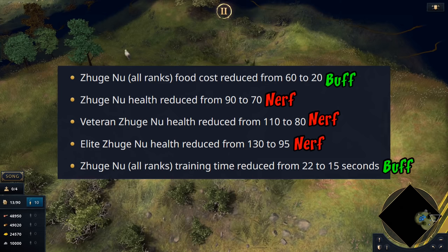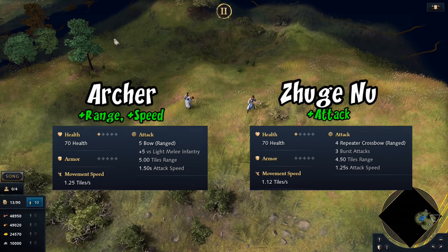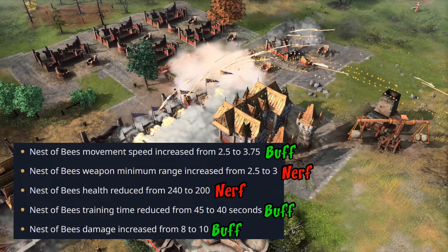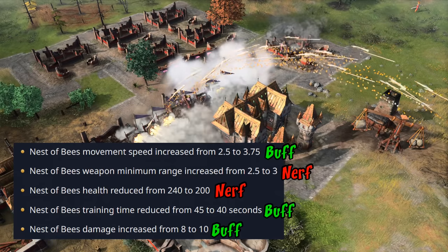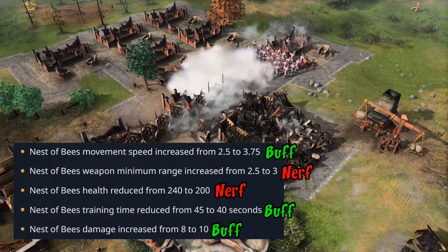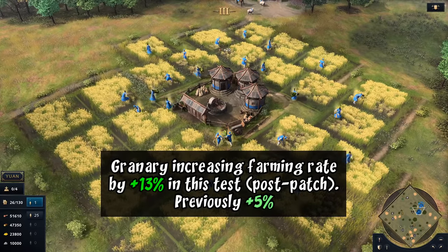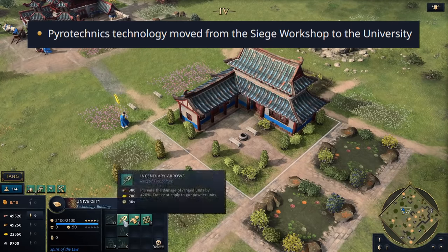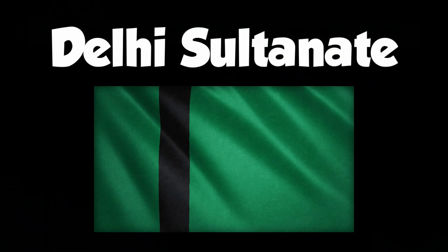The Chukonoe's cost was reduced by 40 food and it now trains almost 50% faster, though its HP was brought down to compensate. The nest of bees also had a major overhaul — it now moves 50% faster, trains 5 seconds faster, and does 25% more damage, but has more minimum range and lower HP, making it more of a glass cannon. Chinese farmers no longer walk to the center of the granary, significantly improving farmer efficiency. Pyrotechnics was also moved to the university, allowing you to queue it with a supervisor.